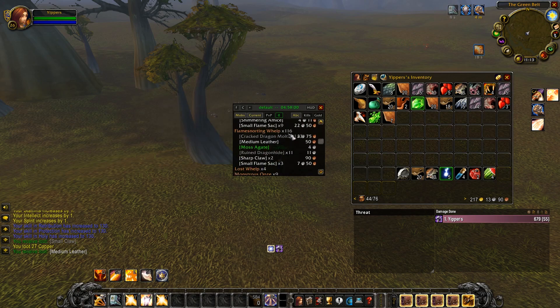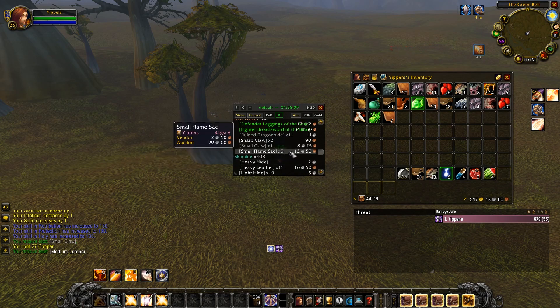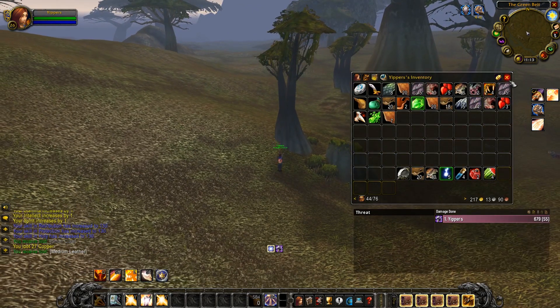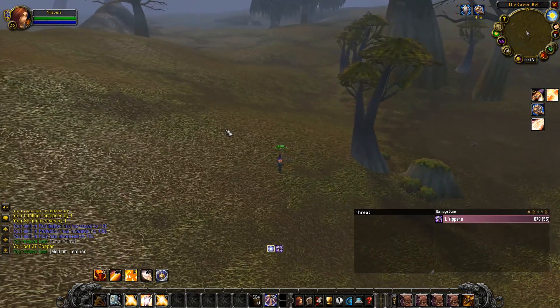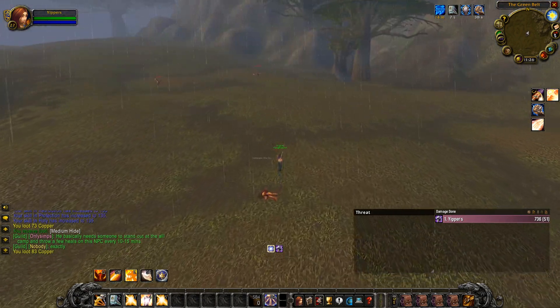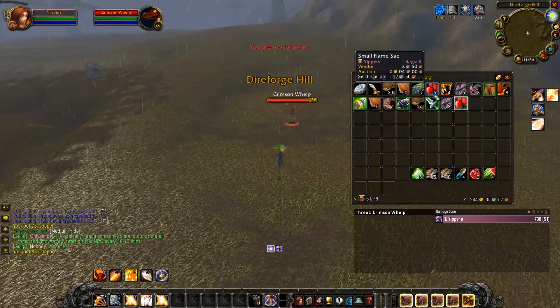We see 218 crimson whelps, 116 flame snorting whelps, and 82 red whelps killed. We've gotten a good amount of flame sacks which sell pretty well. We're going to be staying here until level 28 — I'll only go back when inventory is full. I don't think there's anything crazy at 26 I needed to grab. Hopefully in that time we'll see ourselves a pet. I was paying zero attention and hit 27 — still petless, unfortunately.